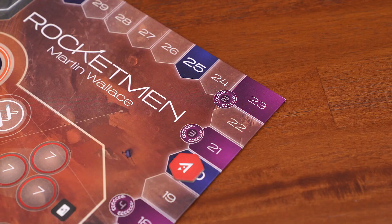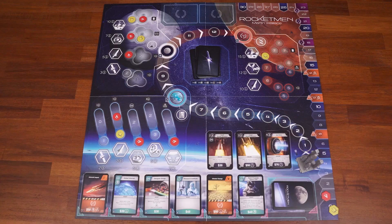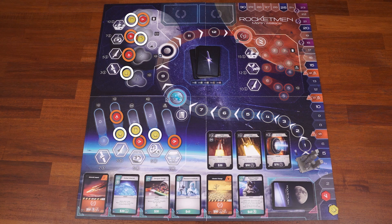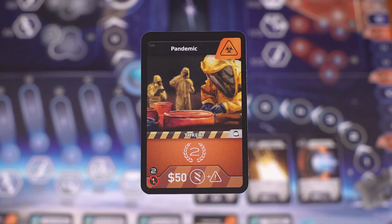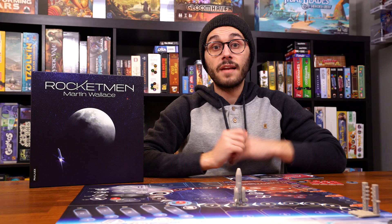There are three ways the game can end. One: a scoring marker reaches the threshold shown on the victory track for your indicated player count. Two: a player places all six of their mission tokens onto missions on the board and there's at least one token on each planet amongst all players. Or three: all players have placed all their mission tokens. In all cases, finish out the round so everyone gets equal turns. Then add bonus points for threat cards collected, the Moon and Mars tokens, and your personal goal cards — the person with the most points wins.